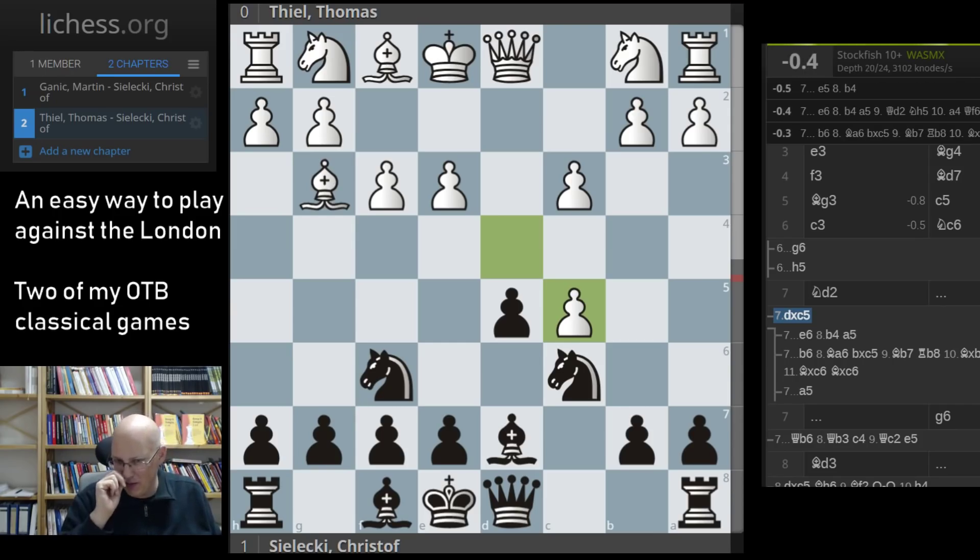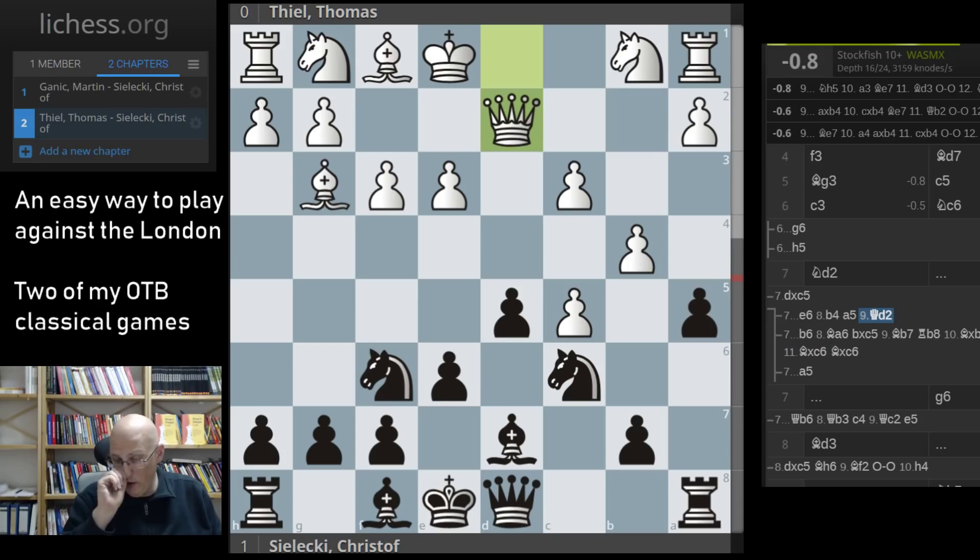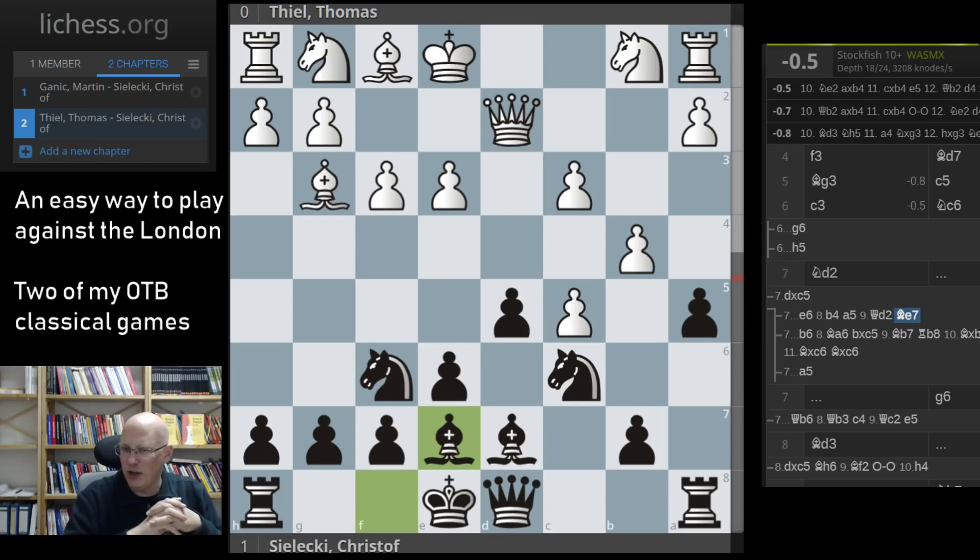Interestingly, the engine Stockfish already recommends more drastic measures — h5 in particular. It makes perfect sense: h4 is a threat, pushing the bishop back and gaining space. I briefly thought about it but I'm too much of a classical player for that. Also g6 immediately was a good move. The slight question about Nc6 is that white could have taken the c5 pawn — not great, but not easy to refute. With the e3 point weak the engine gives black an advantage, but it's murky.